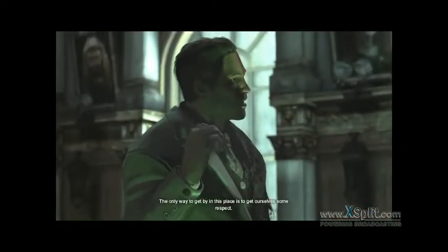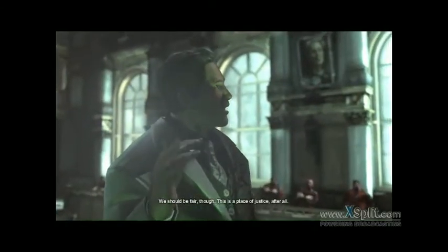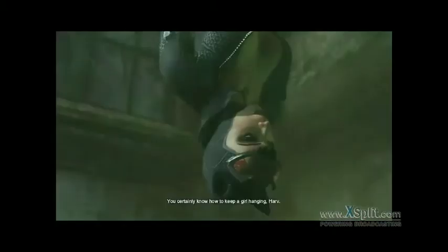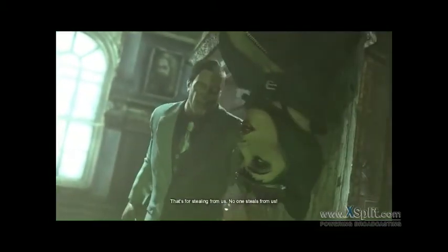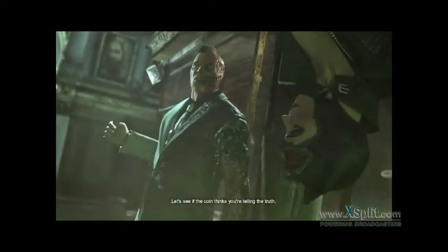The only way to get by in this place is to get ourselves some respect. That's how we get respect — show them all that we do things. We should be fair though; this is a place of justice after all. Screw justice — kill them and they'll all fear us. Bring out the defendant. He just looks creepy. 'You certainly know how to keep a girl hanging, Harv. Have you had some work done?' 'Cats was stealing from us — no one steals from us.' 'I'm sorry, I've been a bad kitty; untie me and I'll make it up to you.'